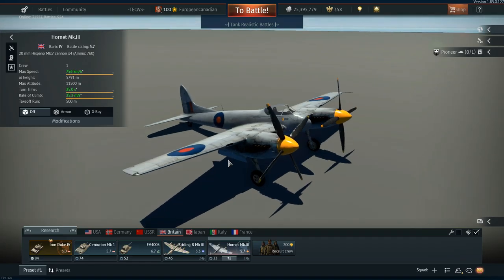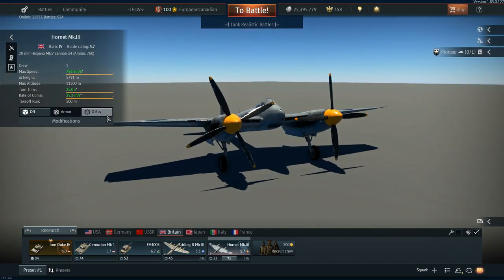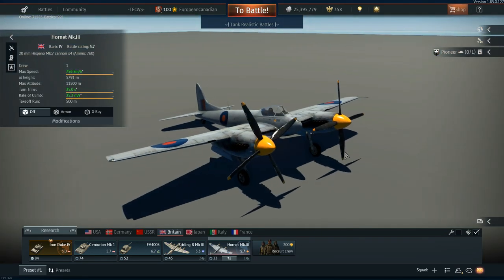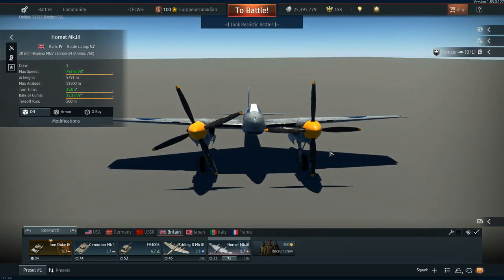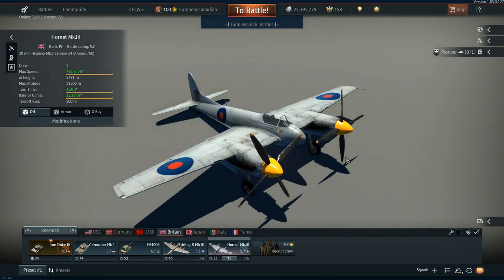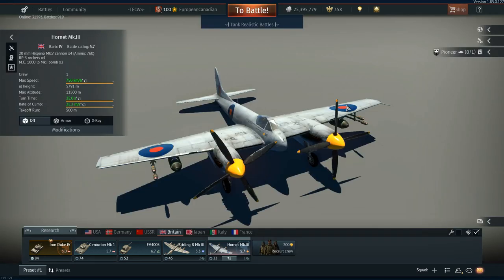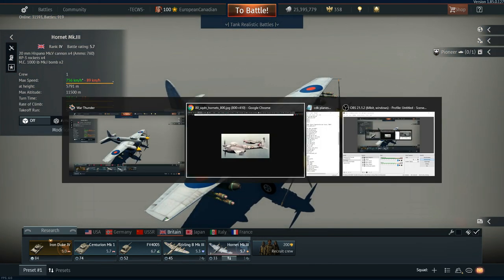So pretty much, if you take this plane and reduce the dorsal fin and remove the hard points — taking away the secondary weapons — that would be the Hornet Mark 1. We have a very similar aircraft in game; it isn't exactly the same, but in functionality for Air Realistic it would be about the same. In ground realistic it would lose a lot of its oomph, since this thing nowadays can carry quite a decent amount of tonnage.